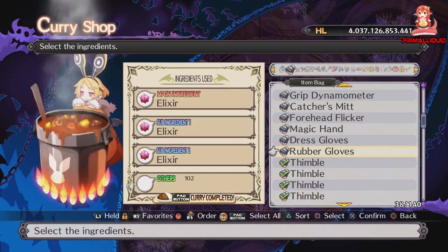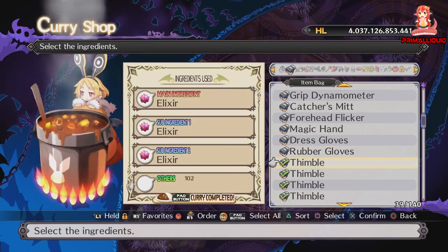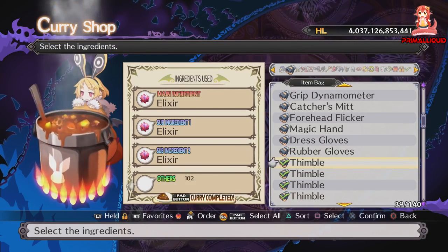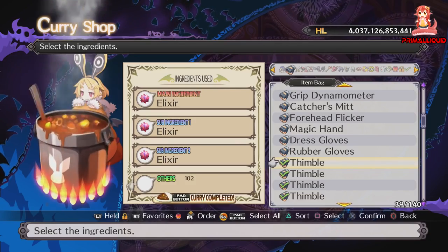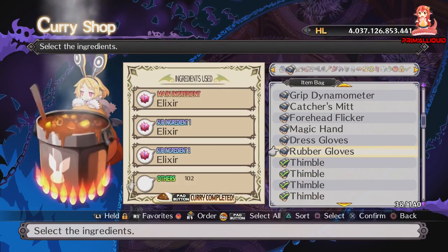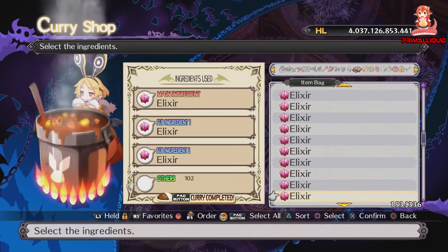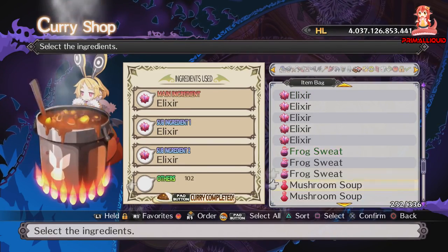Now that we've got our 100 thimbles in, that basically gives us a 100% crit chance while the curry is active. But what about the billions of HP? Those 3 elixirs aren't going to be enough to give it to us. To get that, what you actually want to do is throw in even more elixirs with the thimbles in the other category.